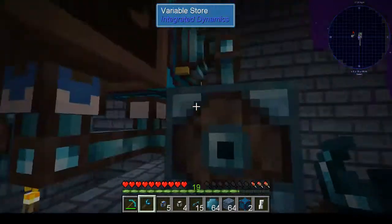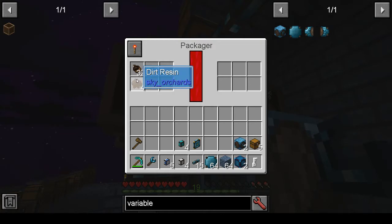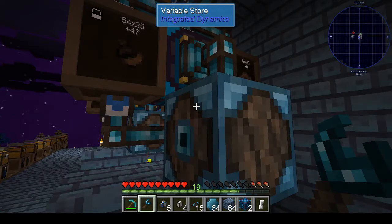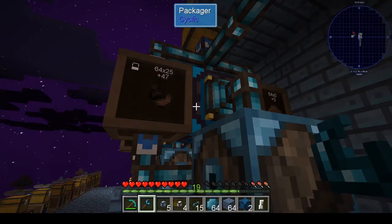So now I have a system where in this dirt system here it tries to keep 32 acorns in there as well as 32 dirt resin. It's just going to keep pumping them in there unless there's already enough in there. Sometimes the numbers get a little mixed up because items are being pumped in so fast, but it keeps it from getting clogged. As you can see, another one just came in there — I've got 25 stacks of acorns and none of them are being pumped into the machine. It's not clogged; it's open for resin.